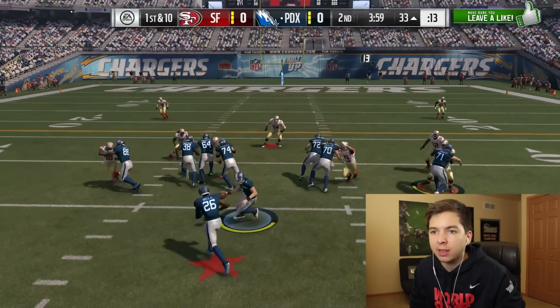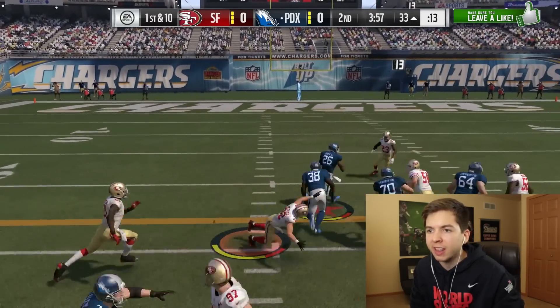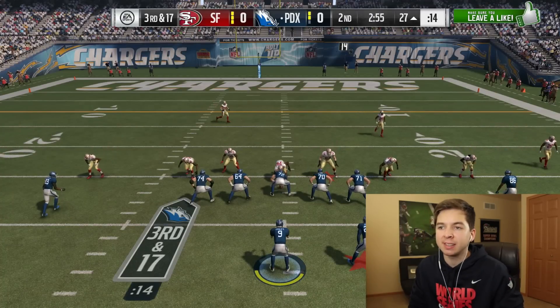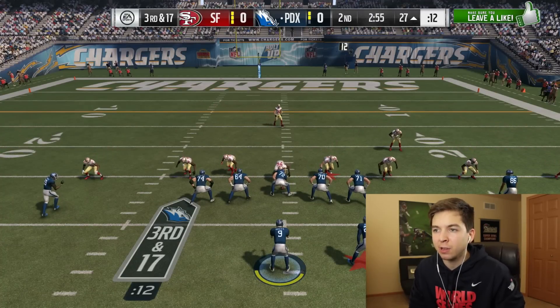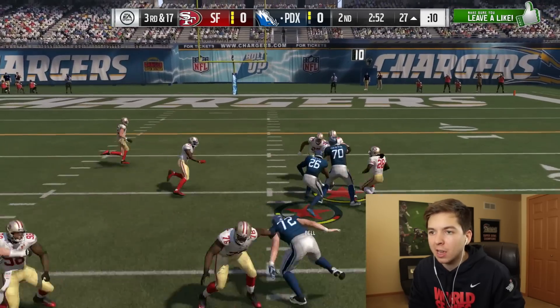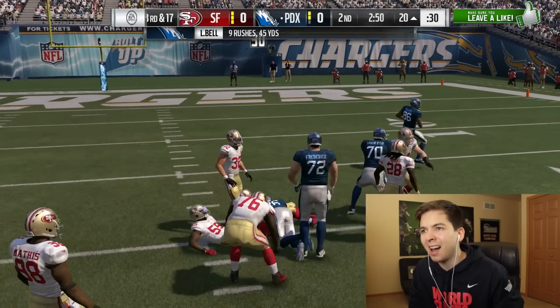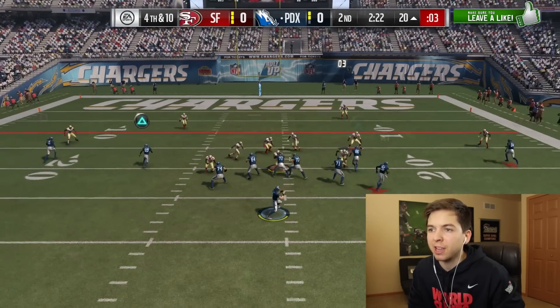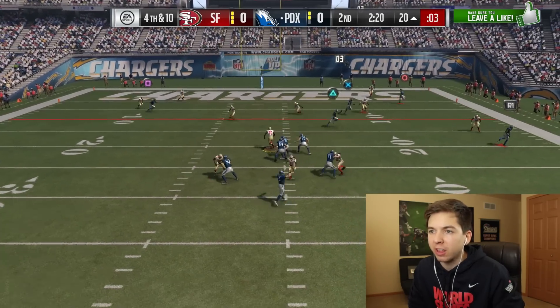Max Strong, lead the way. Look at that hole. Third and 17 — my hope is that he's not blitzing, even though he's showing a blitz, because I'm running the halfback draw. He didn't blitz. We'll take it — seven yards. The reason I did that is to make things fourth and ten instead of fourth and really long.